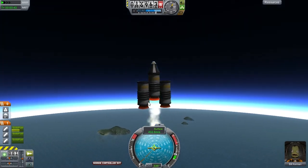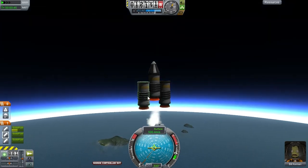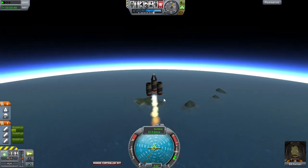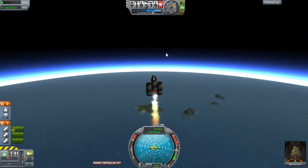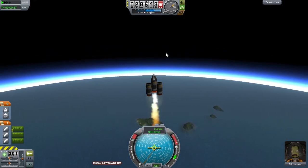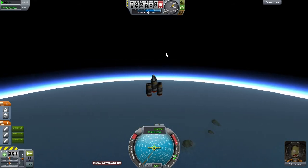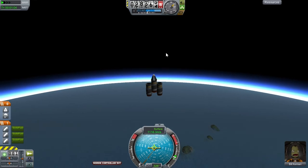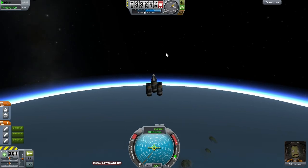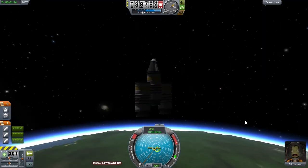You'll notice that the two boosters that have now run out are not doing anything useful — they are basically dead weight which we are lugging up higher and higher. You can jettison them; you need to use a part called a decoupler. If there is demand for it, I will make more videos explaining the basics of this game. If you'd like to see something like that, leave a comment or send an email, and I will continue making these KSP for Idiots videos covering the basics of rocket design.